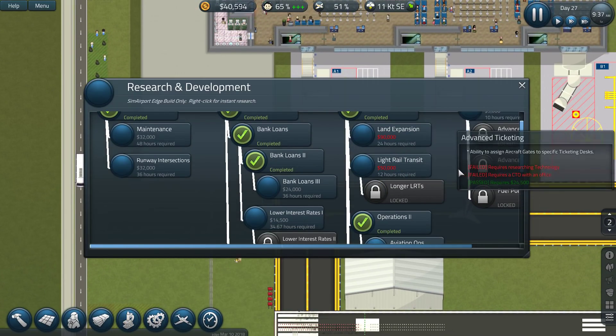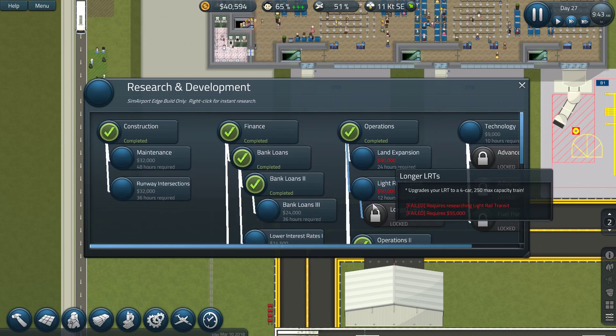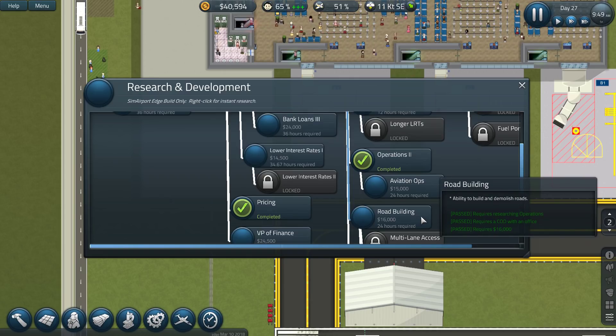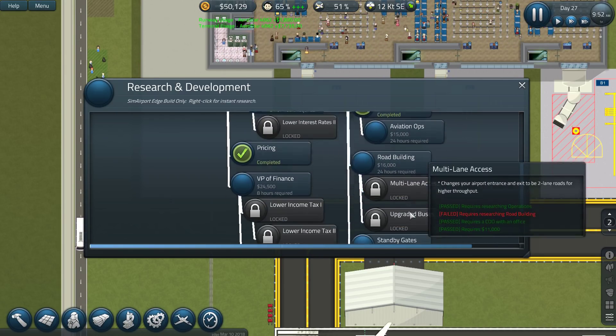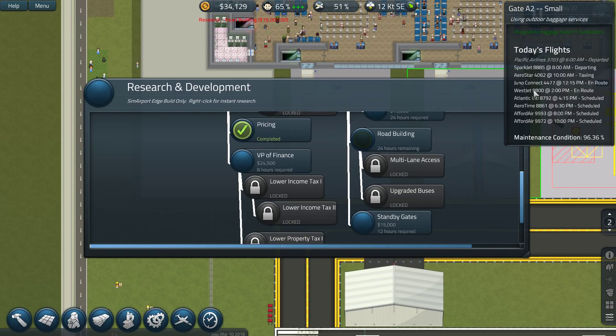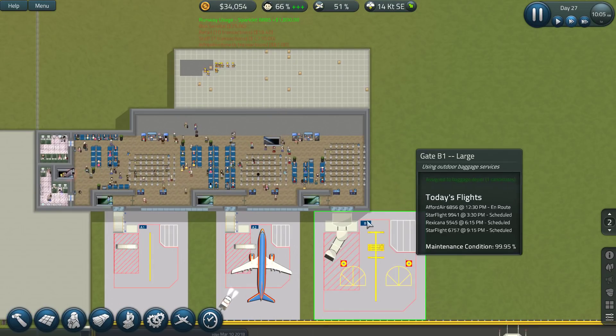Let's have a quick look at the research — it's something we haven't done in a long time and we don't have much money for it. Maintenance, road building is something we should probably look into. Let's do a bit of road building. That's being built — that's good.